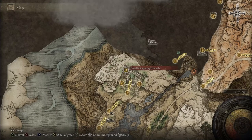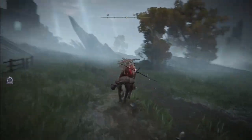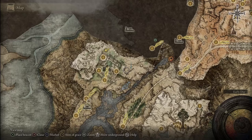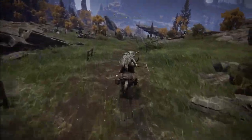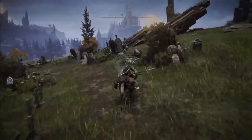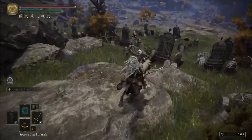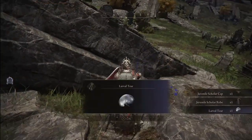After defeating her, you unlock the Royal Moongazing Grounds Grace. Head north past the doorway, and at the Three Sisters area turn right and keep going all the way up to the right of the manor, where there is a grace behind Caria Manor. From the Behind Caria Manor Grace, follow the road straight ahead, then turn right at the intersection and keep going up the road. Pass this section after the big rock, turn right, and the skeleton on the chair will disappear when you get nearby — you'll get your larval tear.